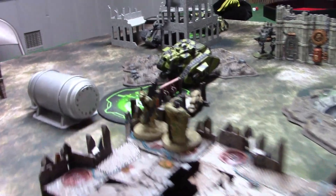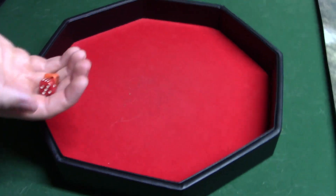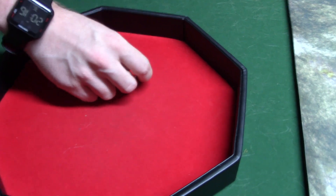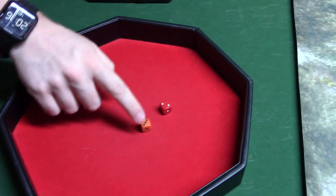Stormspeeder Thunderstrike is shooting at the Demolisher. Plus one to hit negating the minus one — hitting on twos with most weapons. First the Storm Fury missile: hits, exploding because of sustained hits from Death Watch. Strength 12, threes to wound. Re-rolling with Oath of Moment. AP minus three — five-up save. Damage D6 plus one: three and four — seven damage so far from just the first weapon.